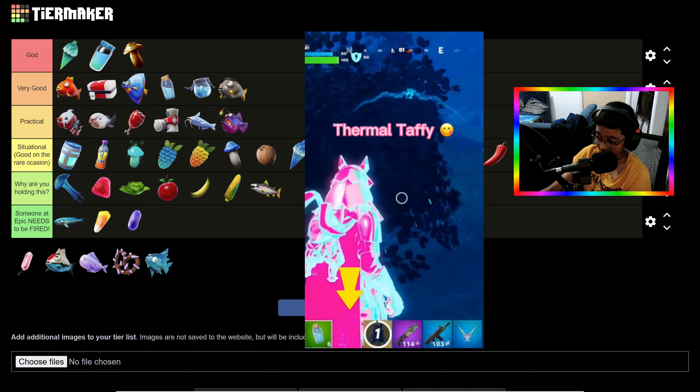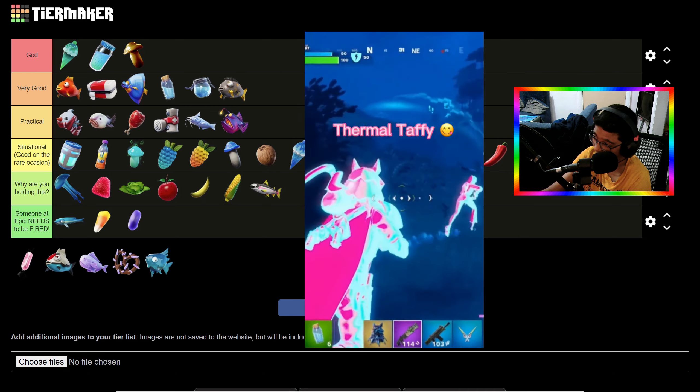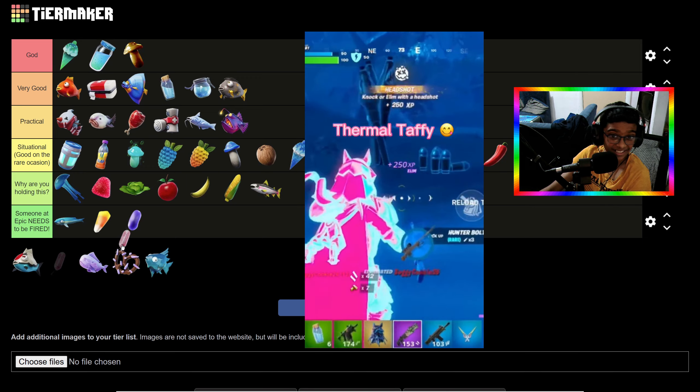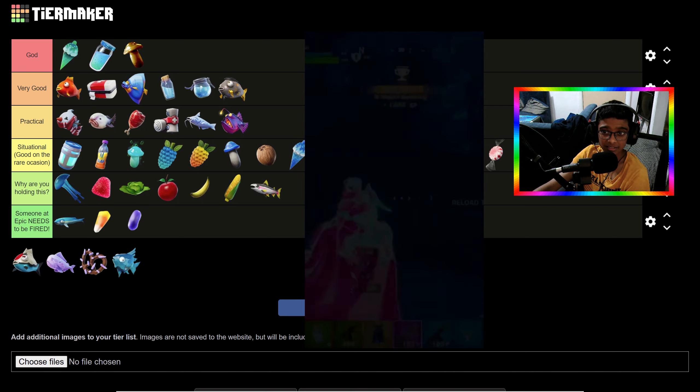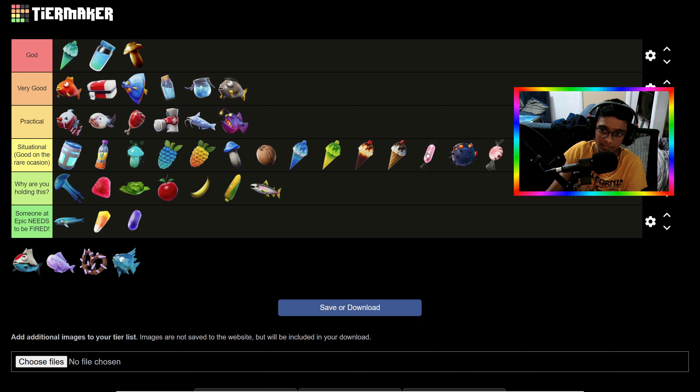There's a Thermal Pack — guessing that does the same as the Thermal Fish. Let's put this above them. Then there's another Candy Corn variant — this one actually did something useful, like gave you some kind of power-up advantage. I don't think Epic needs to fire someone for this one — I'm putting it in a slightly higher tier personally.